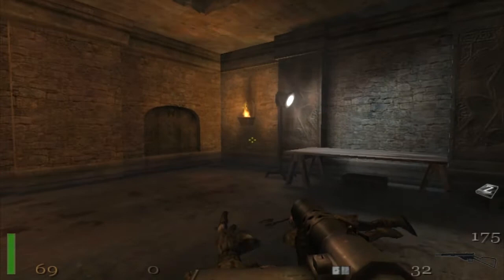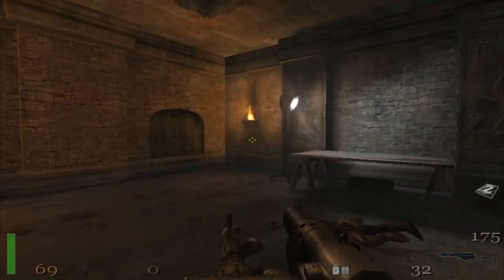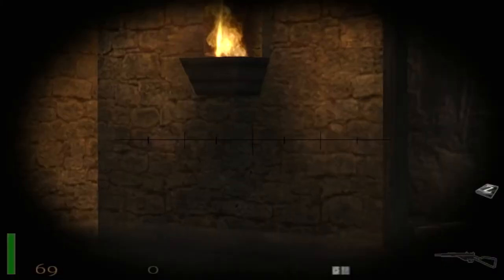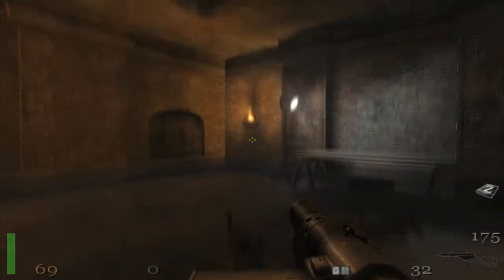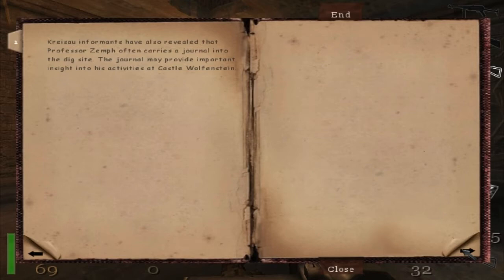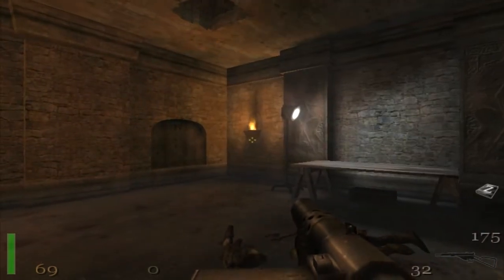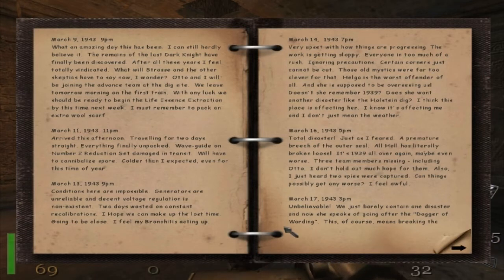Which key is my diary? B is binoculars. Here we go — N. This is the crypt and we're heading towards the church. And that item... there we go, this is the diary you picked up. I'll let you read through these.